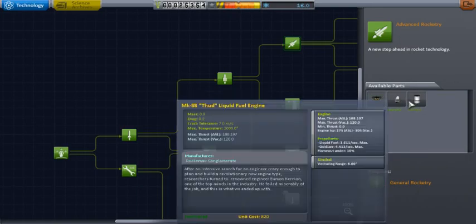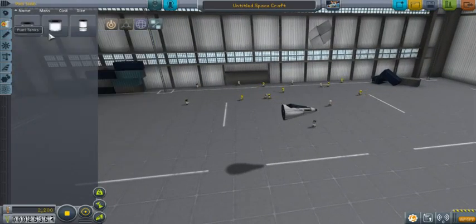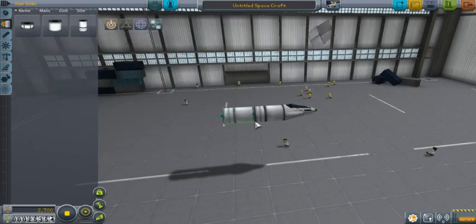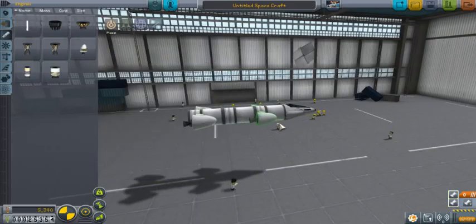Today we're going to go and try to explore the rest of Kerbin. We're going to create a little shuttle hopper thing using the new engine we just unlocked. We did get the advanced rocketry because we managed to get like 60 research out of that first launch of that shuttle. We're going to use the thud engines. They are one of my favorites and it's pretty easy going. It doesn't lift too much weight, but at the same time it doesn't create too much thrust, so if you crash you're not going to die. It's important not to die. So we're going to make a little spider hopper thing.